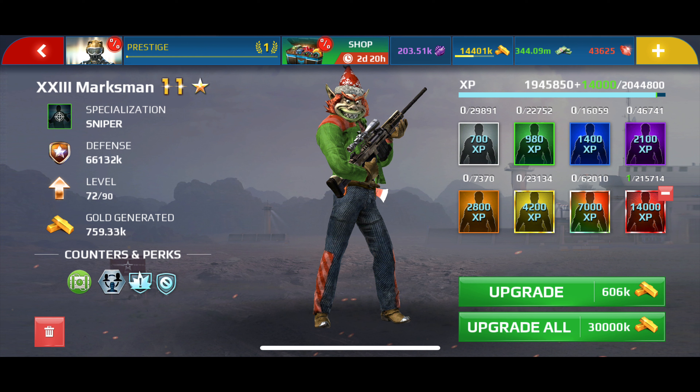Let's check XP cards now. As you can see, the 10k card has become a 14k card, and the 5k card has become a 7k card — all cards have been upgraded by 40%. The upgrade cost for the 14k card is also reduced to 606k gold.